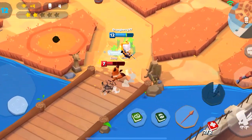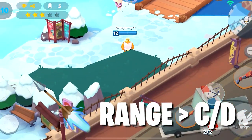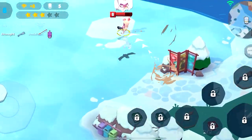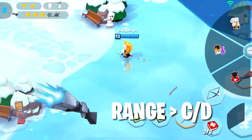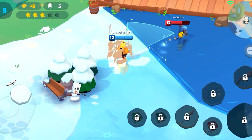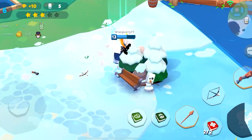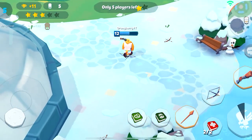For Spear, max Range first then max Cooldown Reduction. For Bow, max Range straight away then Cooldown Reduction right after. And for Shotgun, max Range first then Cooldown Reduction — because that's all you really need on this bird. You need Range and you need to go faster each time, so Cooldown Reduction is obviously the best second option.